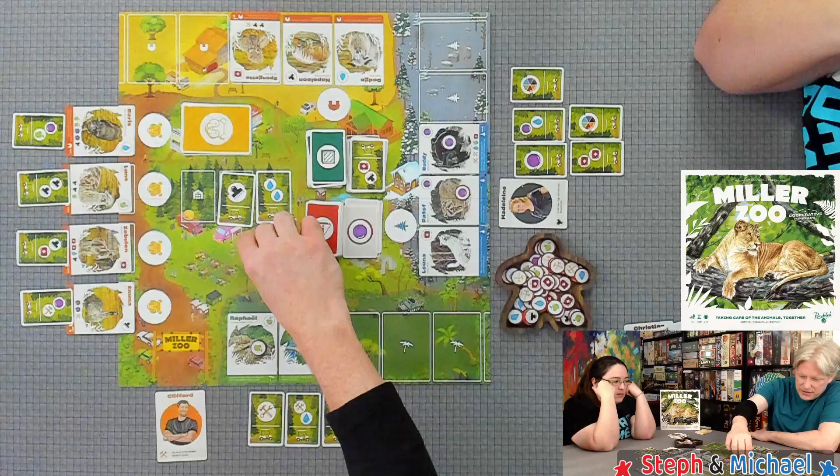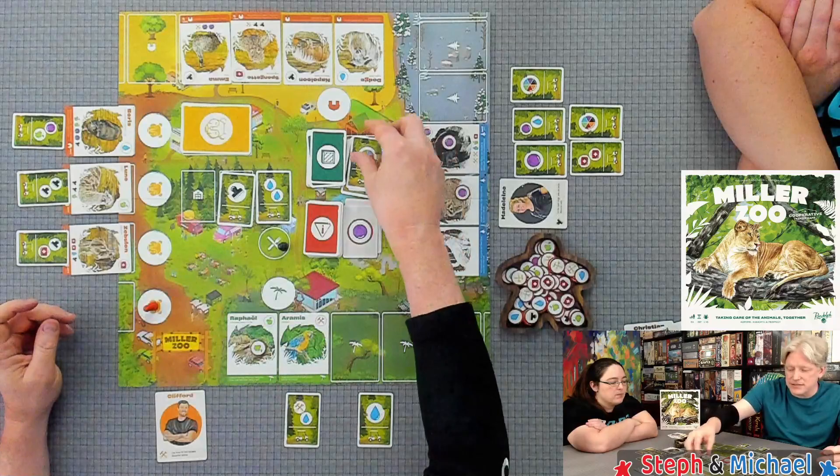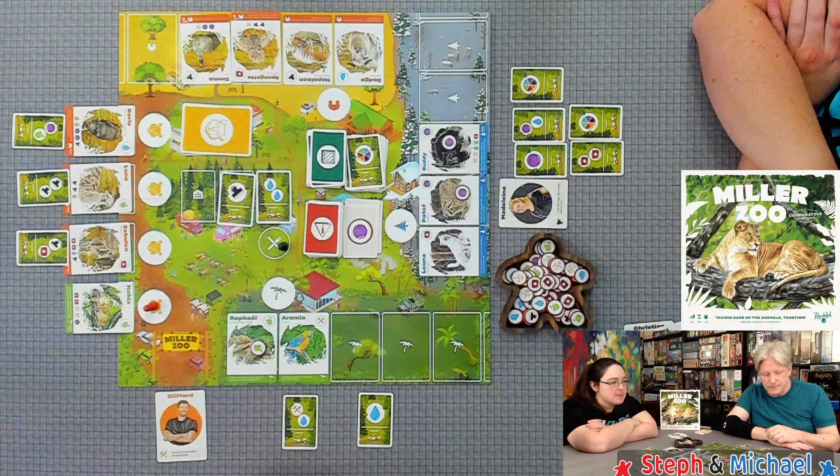I'm moving down — spending a habitat card to move, then spending a ball. Emma goes over to the zoo. What's next? It's Nala.